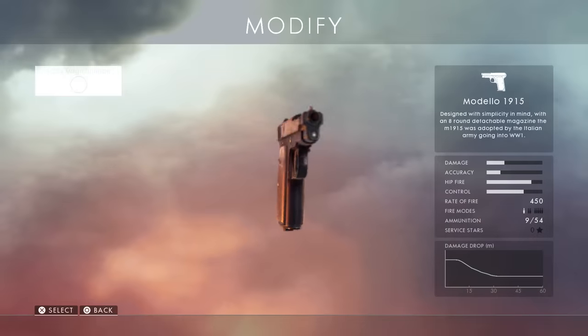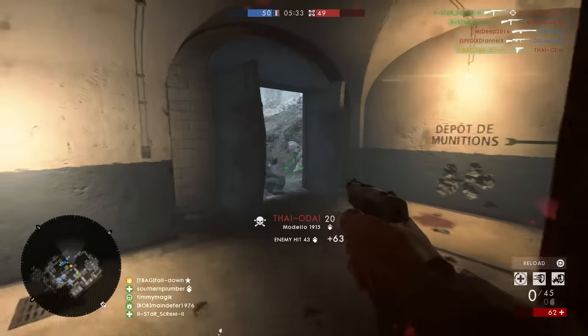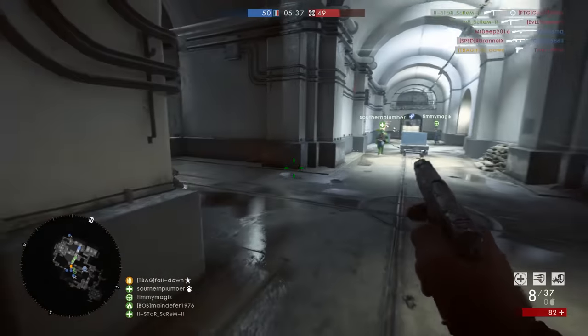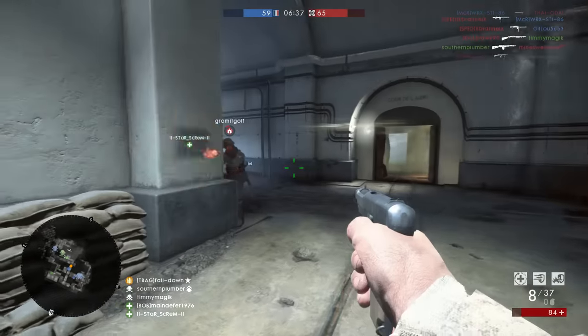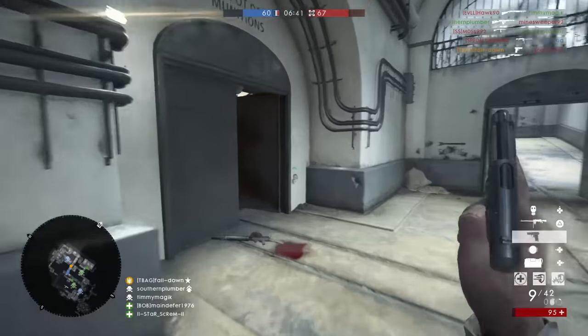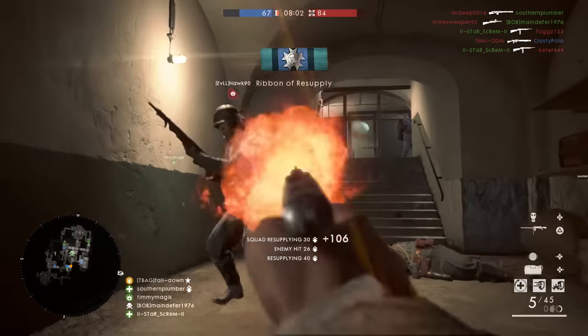The Modelo 1915 is pretty much the exact same as the Frommer Stop, but it has an extra round in the magazine, and for me that makes it a tiny bit better. It does have a slightly slower reload animation than the Frommer Stop, but only slightly — that's why I would choose the Modelo 1915 over the Frommer Stop. That extra bullet could be the difference between losing a firefight and winning one.